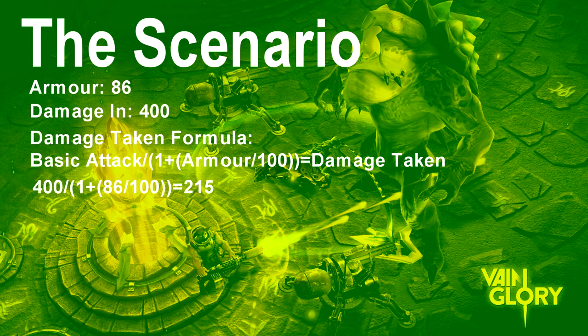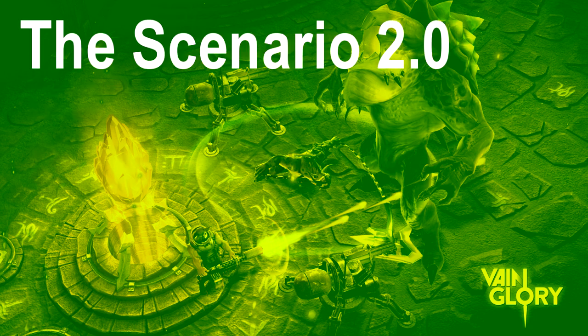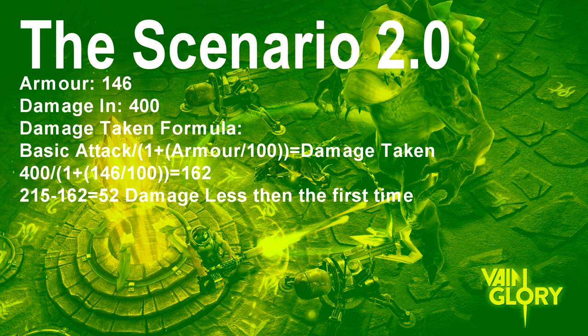I'll try to get some infographics up so you can follow the math. Say you think that's a lot of damage and you buy 60 more armor, bringing your total to 146. You recalculate: 400 ÷ (1 + 146/100) = 162 damage taken. That's a reduction of 52 damage — pretty awesome for buying 60 armor.